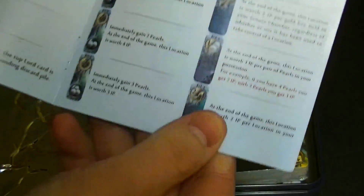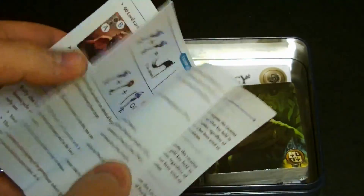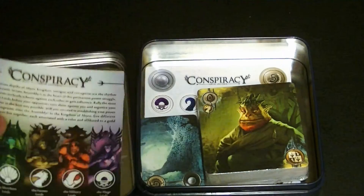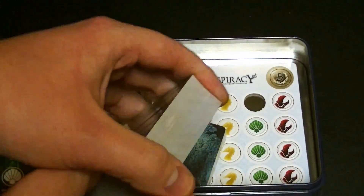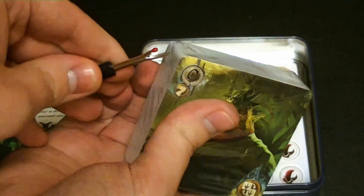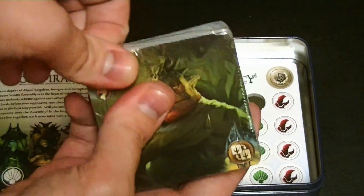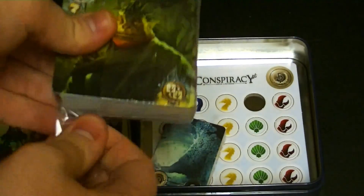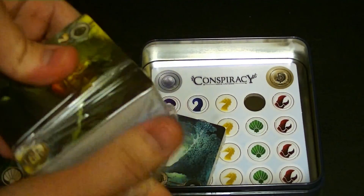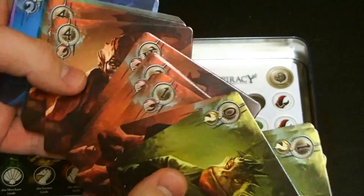Looks like an actually pretty short rulebook — I don't see a page count but it looks pretty simple. And here are some cards. I have no assistant this time so we'll have to play it live. This is pretty much the heart of the game: all of these cards in different colors. Beautiful, very colorful game.